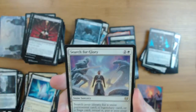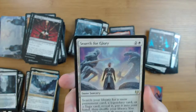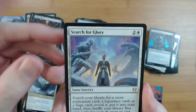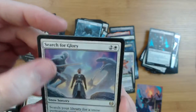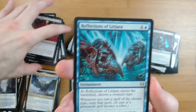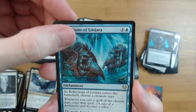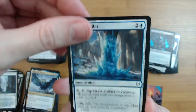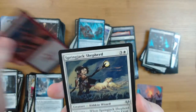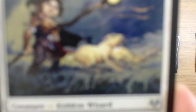Niko Gates, Vega - first Vega pull of the box. Search for Glory - grabs a snow permanent, or a legendary card, or a saga. A decent tutor that gains you life. I really like Search for Glory. And Reflections of Lit Jara - I actually need one of these! The wombo combo enabler - just interesting. Foil Dwarven Reinforcements and one final list card: Spring Jack Shepherd, a Kithkin Wizard. ETB: you get a goat for each white symbol. It's a goat maker!